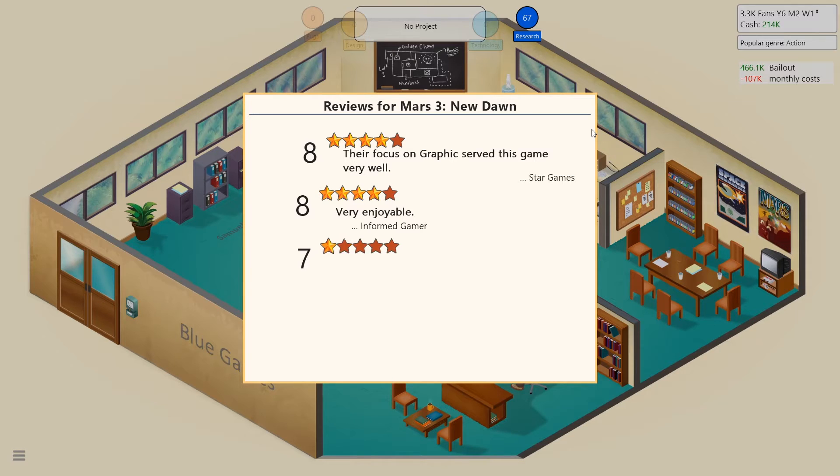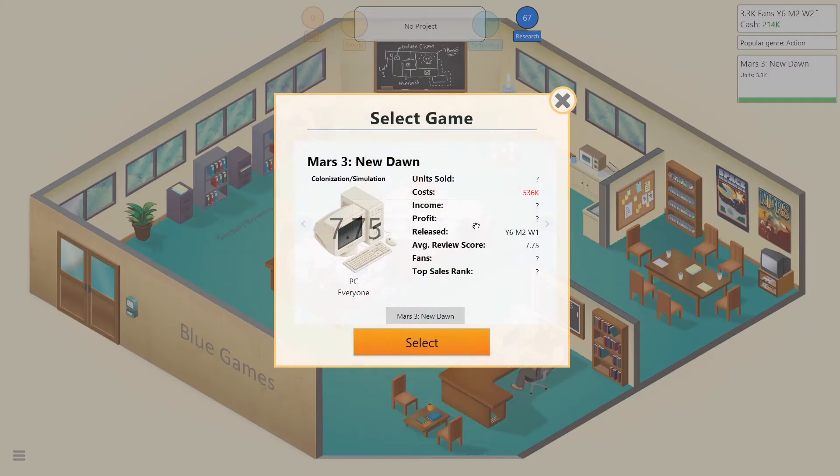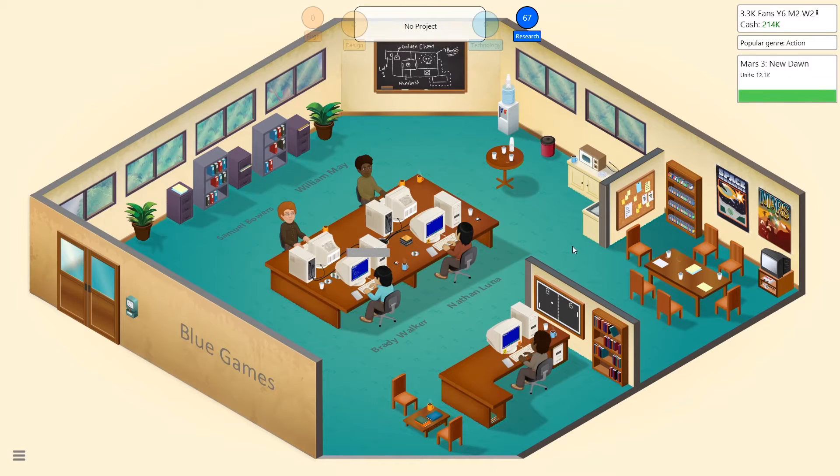We just need this game to make at least a million. Let's generate the game report — rank 9, that's really good! We're making the money we needed. The market has normalized again with no particular strong trends at the moment.